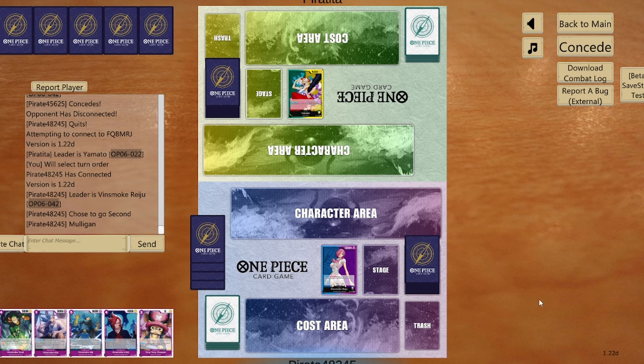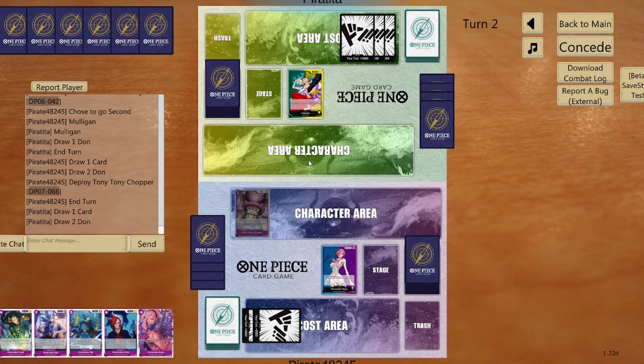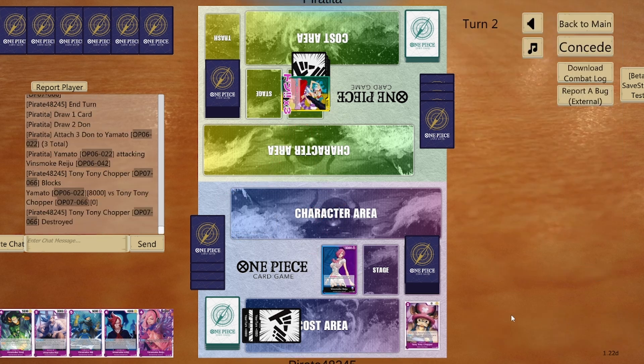We are playing against Yamato. This leader is extremely dangerous because it has the power of making double damage for each swing, so I need to make sure I'm well protected against it. Starting big already — let's just get rid of the blocker straight away.